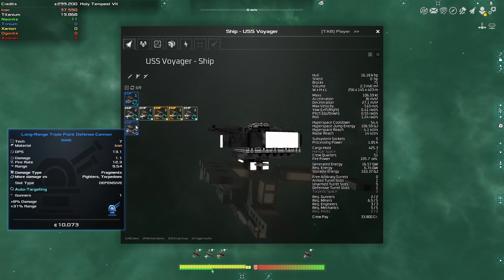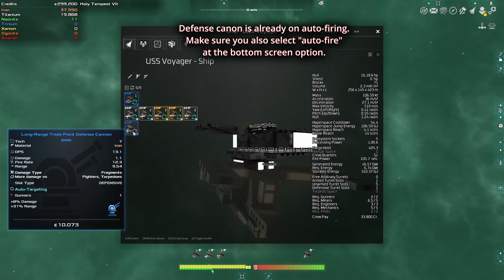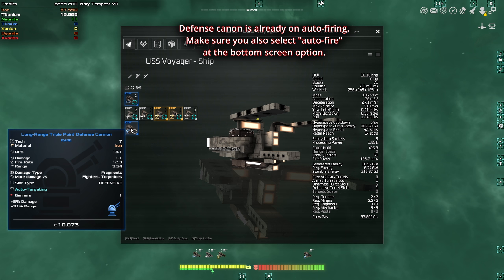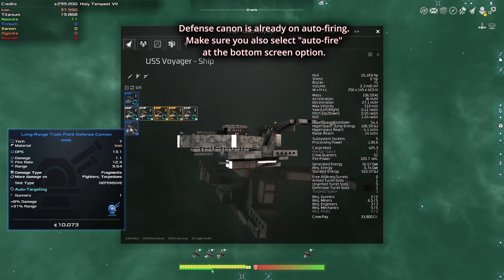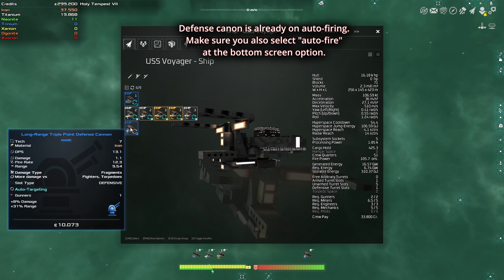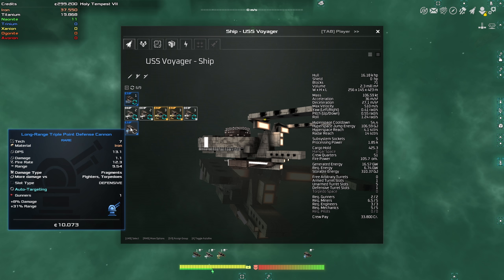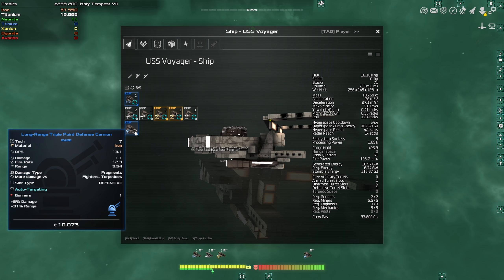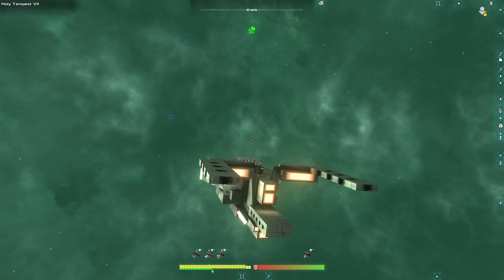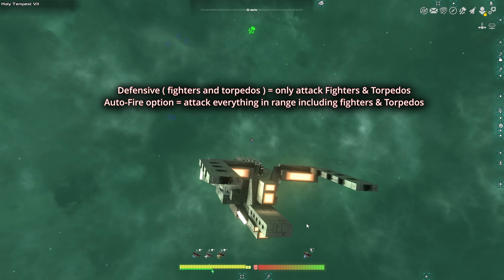For the defense cannon, this is on automatic by default. Defense cannons are there to kill fighters and torpedoes, because those are always moving. So it's logical to leave your defense cannon on automatic — otherwise you'll have to manually kill every fighter and torpedo next to you. But it will also attack anything in the vicinity, not just fighters or torpedoes. If you want to restrict it, press left shift, left click, and choose 'defensive fighters torpedo.' That way it will only shoot fighters and torpedoes and nothing else.